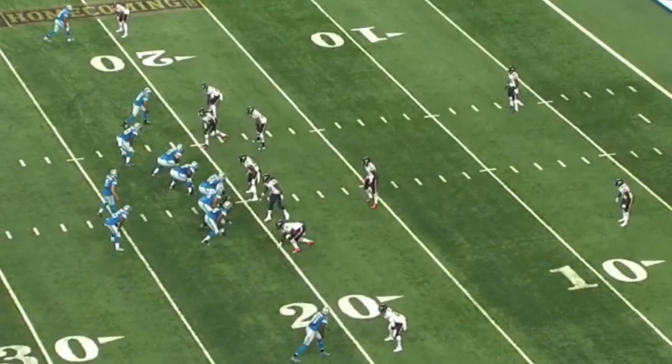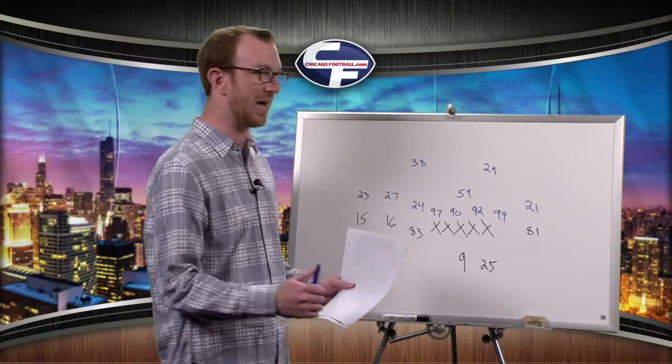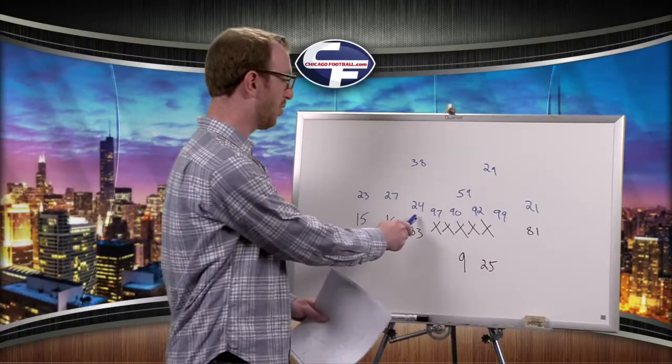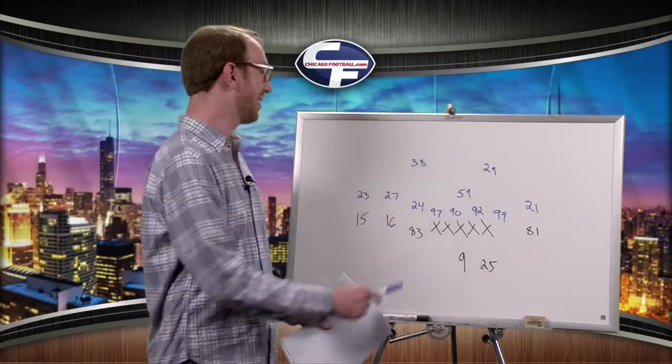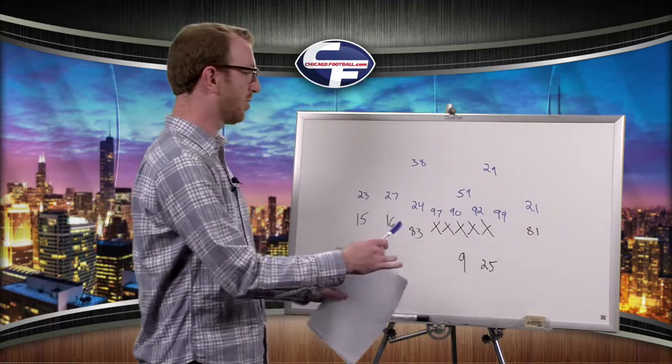Right now you're looking at the Lions and the Bears in their pre-snap formations. Let's head over to the whiteboard. The Bears brought out the dime package with Alan Ball, who only played seven snaps in the game. He's the extra defensive back, with only one inside linebacker.